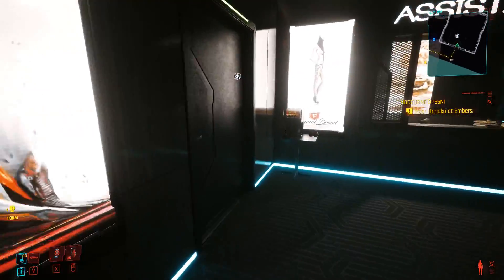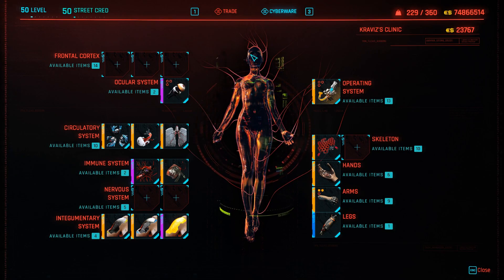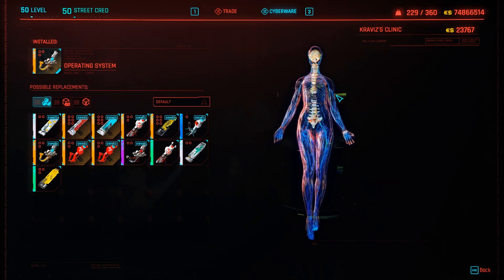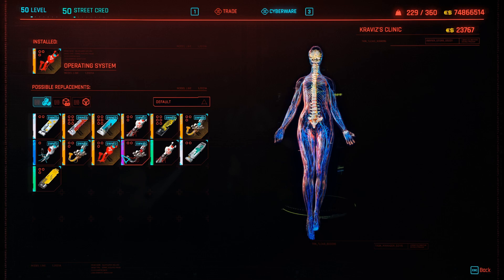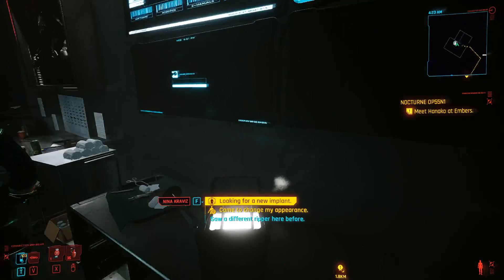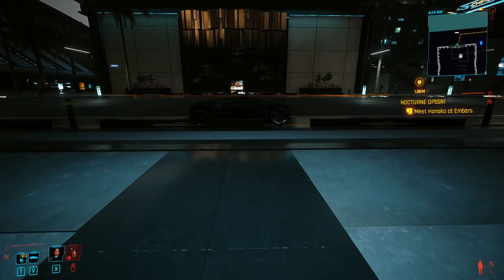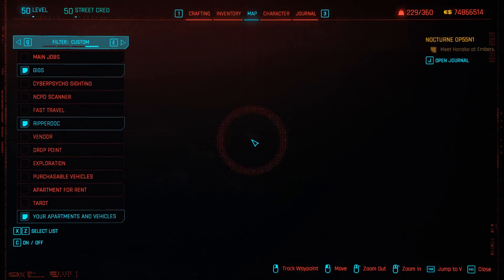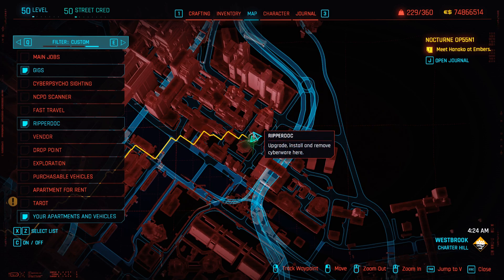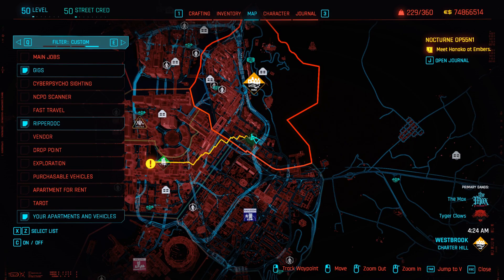Moving on, we are going to discuss a stack glitch. This is quite useful — you will want to head towards a specific ripper doc towards West Brooks and purchase a berserk mod or operating system. Once you have that added, exit the ripper doc's location and open up your inventory and choose a bat. You can use any weapon, yet the bat is the easiest. The ripper doc can be located in Westbrook Charter Hill.